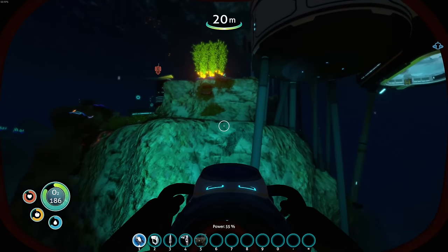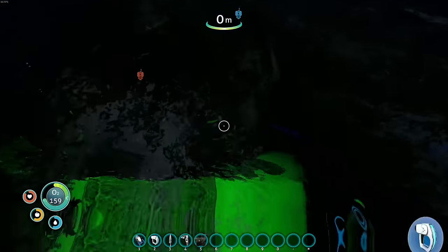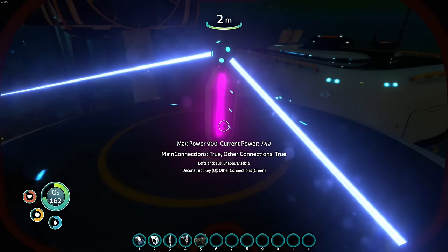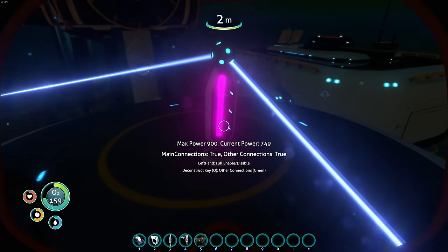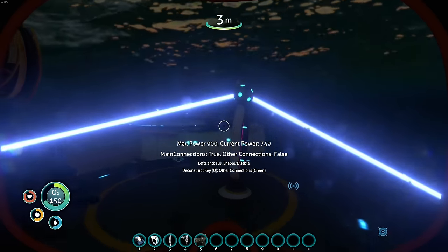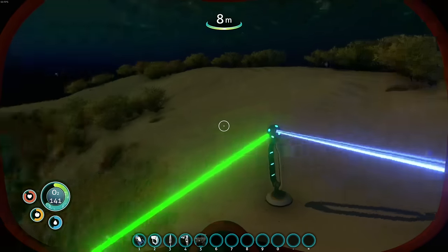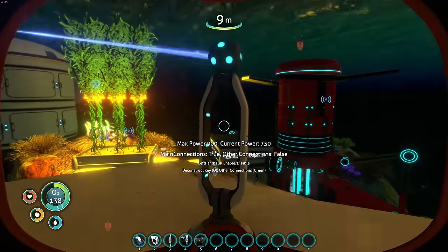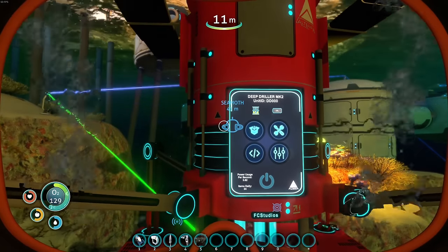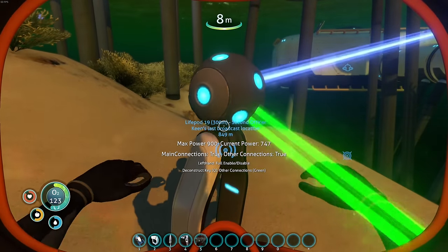I gotta figure out how to use this thing — maybe I should read about it. Okay, I'm figuring it out. I put it on the base, and this purple line is going to the base as the main power source. Current power 749. This blue line is the main line — if I hover and hit Q it turns off any green secondary lines. So this thing should be getting fully powered with 750 running through it.